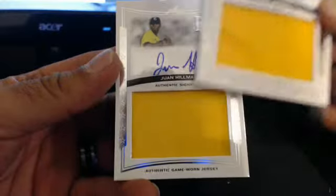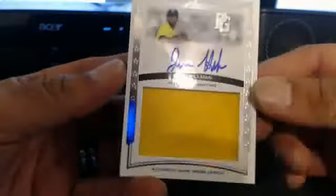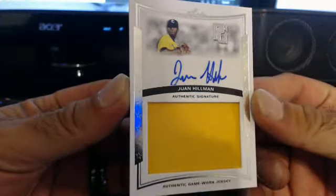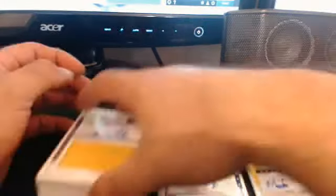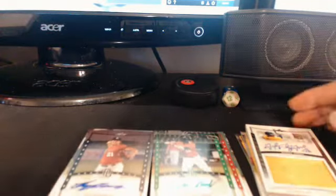And our last hit of the break — Juan Hillman. This guy's name is Juan Hillman. That was the break. Looks like no other names were repeated, but we did hit a green ink, a red ink, and a bunch of short printed cards. Cool. We'll come back with a random one after I put all the names in the team draw.